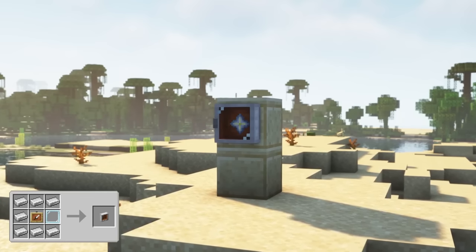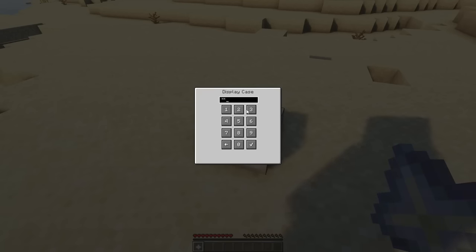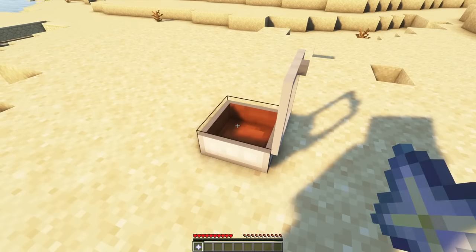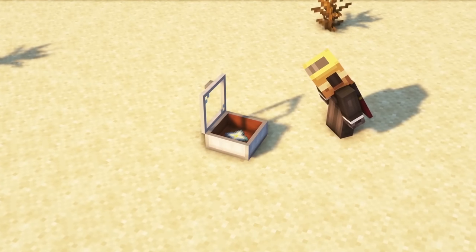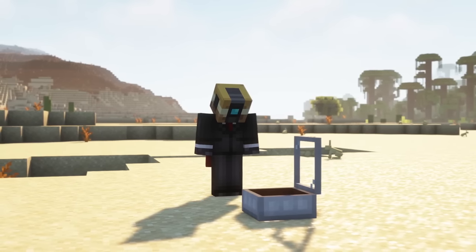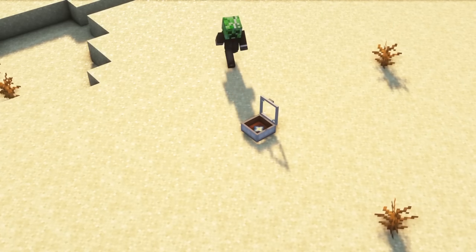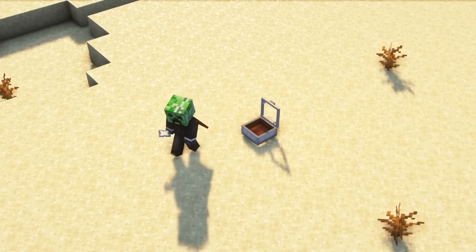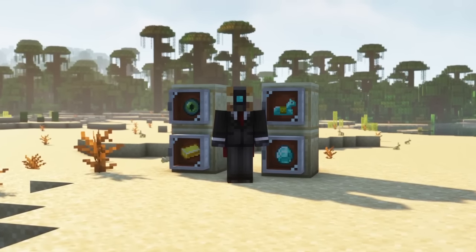Display cases are able to display an item like an item frame. Enter a code to open the case, then place an item in the case by right-clicking it with the item. To retrieve the item, sneak and right-click the case. To close a case, simply right-click it with an empty hand. Watch out because while the case is open anyone can interact with it and take the item inside. Note that you can't rotate items in a display case.